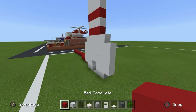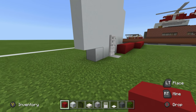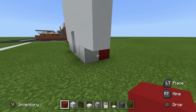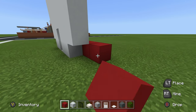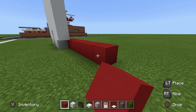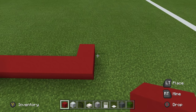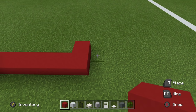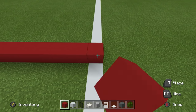What we're going to do next is take the bottom right-hand corner of the bowling pin and place a red concrete behind it. We're then going to extend it to the right by six, then extend that block backwards, and then to the right by twelve.